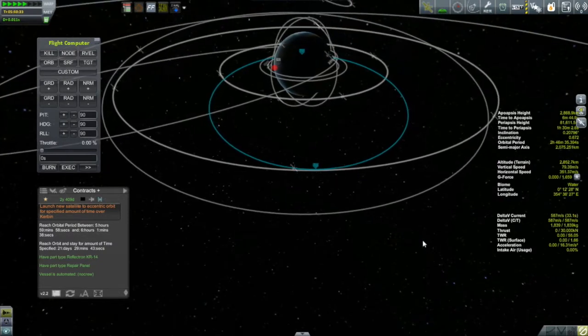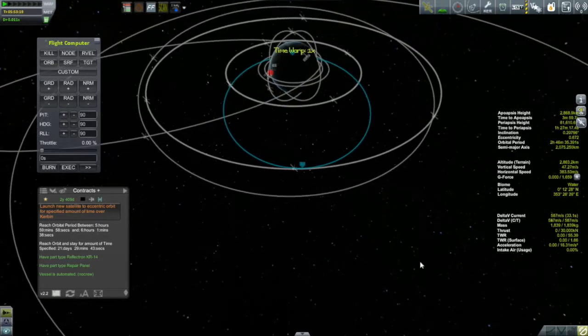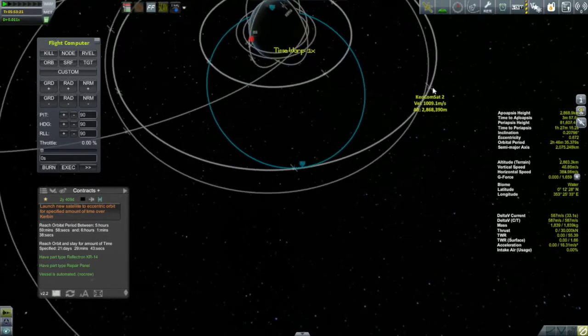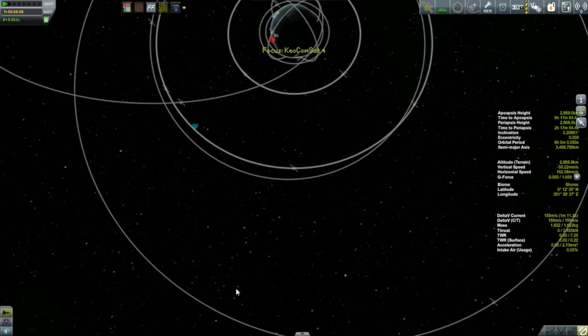We'll cut over to our approach towards apoapsis - things are looking pretty good, pretty close to being halfway between KeoCommSat1 and KeoCommSat2. Cutting over to the completion of our circularization burn, and then we'll take a look at our final result. 'Exact' is a relative word, but if we take a look at our position in our orbit, it looks good - and let's face it, that's all that really matters.